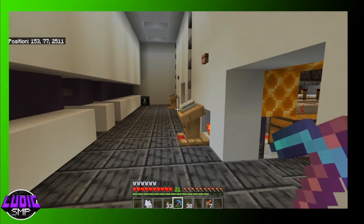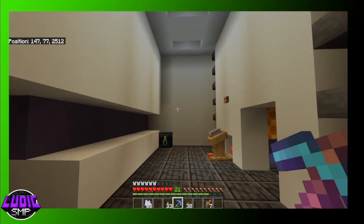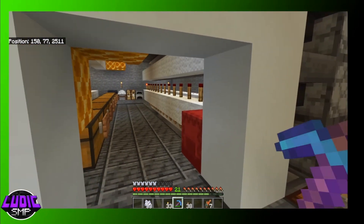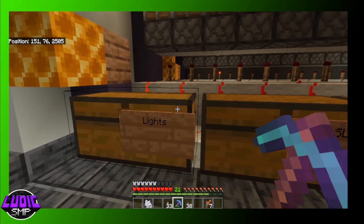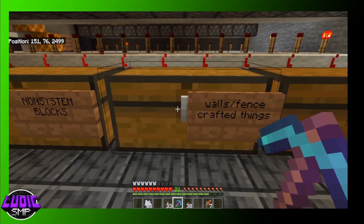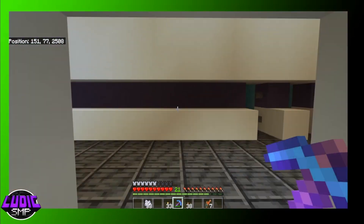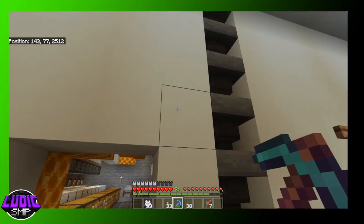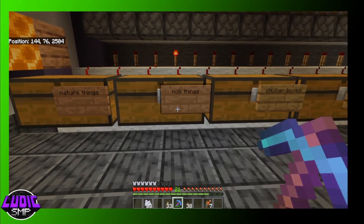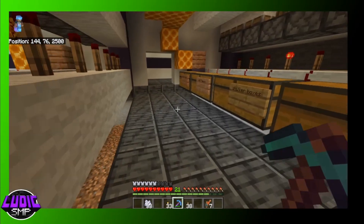We also did some decorating — we put the white wall in to make it look futuristic and clean. We put some additional storage in here for things that are not in the system, like non-system blocks, fences, and walls. Otherwise if I made a system for each of those it would be huge and very iron intensive because of how many hoppers I've used — mob things, nature things, a box of shulkers, horse stuff, and more.